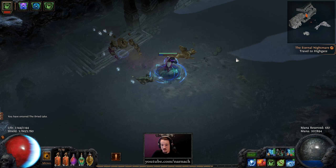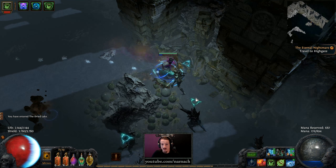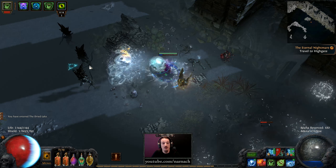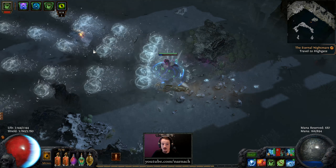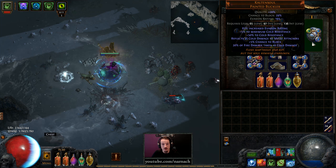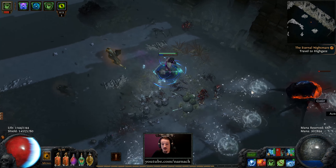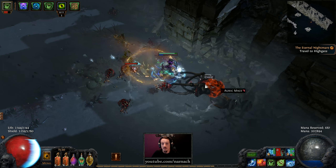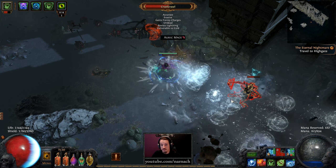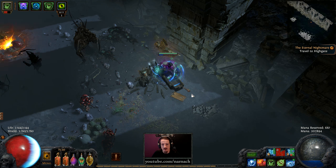Physical damage is tricky. I could start running with Arctic Armor again — it's going to be 25% energy reserved, but it does mean some physical damage mitigation. Also, it's even more fire damage mitigation, which via Kaltensoul — 20% fire damage taken as cold damage — means I have a slight bonus there, so I'll be pretty strong at tanking fire. But the other damage types are not going to be balanced, so eventually we want to have it balanced.